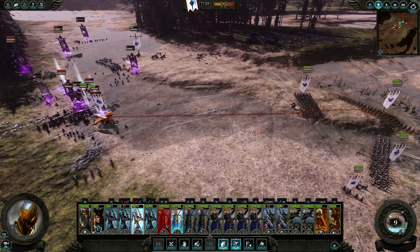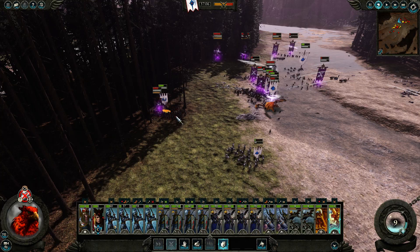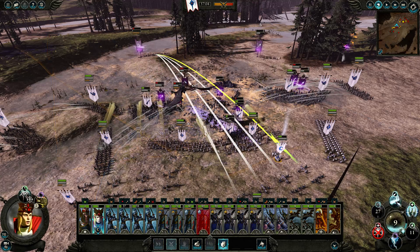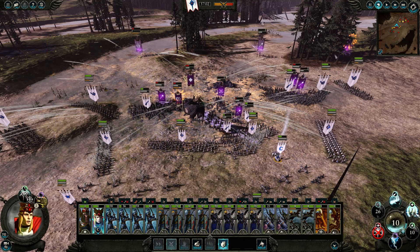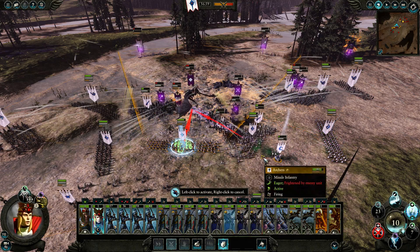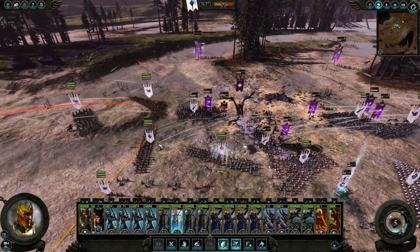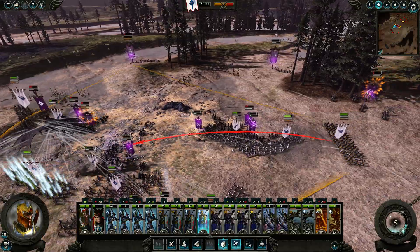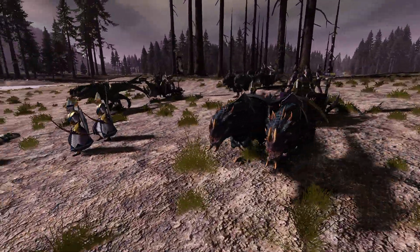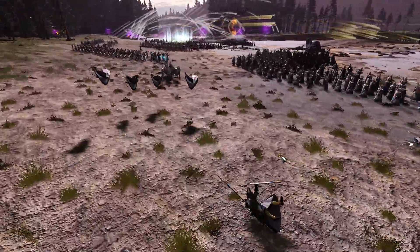We're going to get some more ranged support back here. I was hoping our Phoenix and Dragon would have seen them off a little quicker. Let's check what spells we have — Regeneration spell available. She's really getting hammered by that Dragon attack so we're going to have to pull her out of there again. But our front line seems to be holding. Malekith is slowly being ground down. And we've got a Chariot coming in — this is going to hurt. That Cold One Chariot charge looks like it just stopped and managed to hit the end of our unit there, sending a few of our guys flying.